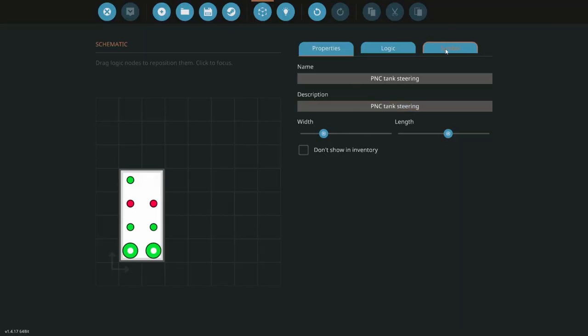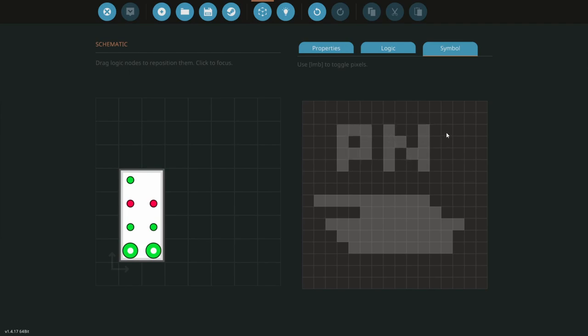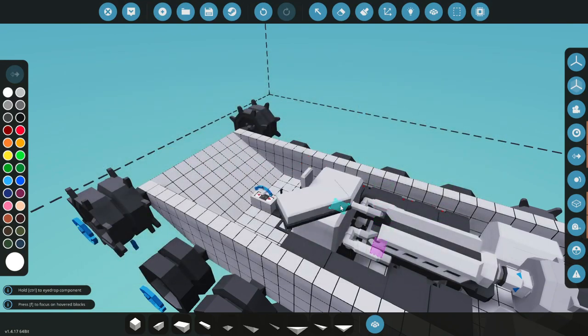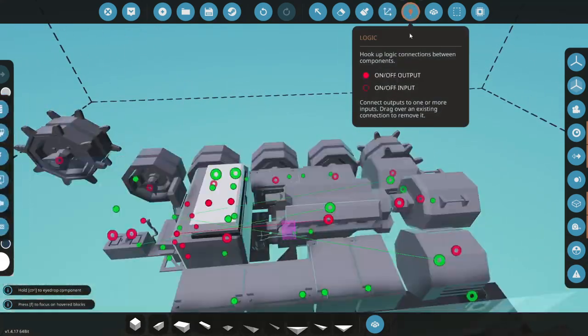Let's name it PNC tank steering, give it a symbol — tank steering. Close enough. Let's find it: P and C, there it is — tank steering. We'll plop it down on the gas tank and hook it up and see what we get.